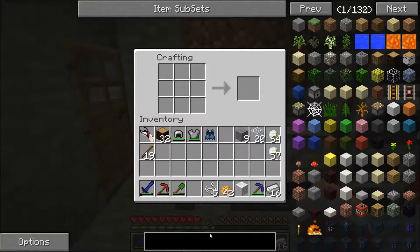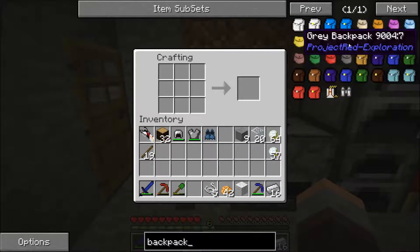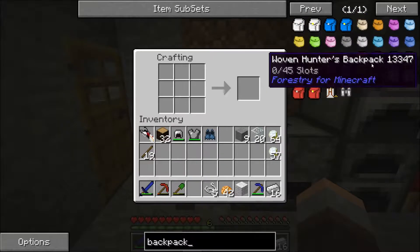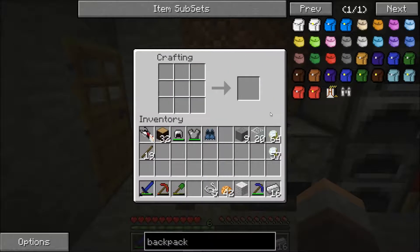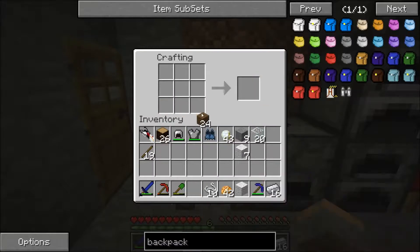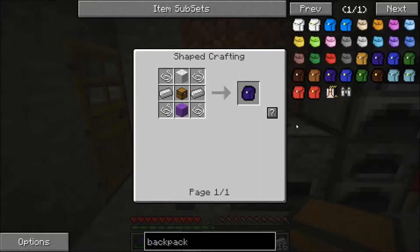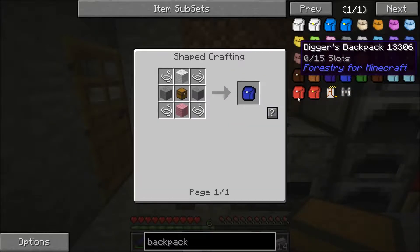So I'm going to make some backpacks here from Forestry. There's the miner's backpack and the digger's backpack. We've got some wool, a chest, some iron and some string. I've got some cotton here to be able to make the wool, make a few of these and some string, so we can get a miner's backpack and its chest as well. I'm going for three bags overall - one of these miner bags and I'll try and get two of these digger bags.